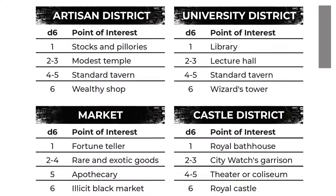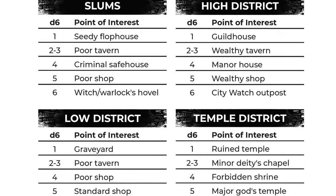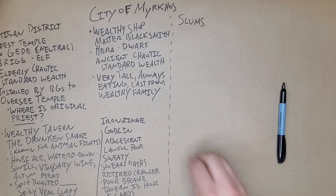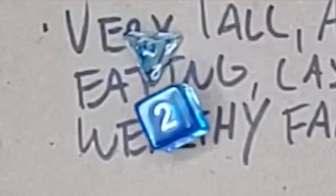Now let's get on to the world building. We've already fleshed out a few districts here in Myrhokos, and next we're going to tackle the slums. In the Shadow Dark rules, you use a d4 to determine how many points of interest there are in each district, then roll a d6 to determine what those points of interest are. I rolled a 1 for the number of points of interest in the slums, and then on the slums table I rolled a 2, which means there's a poor tavern here.